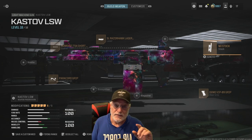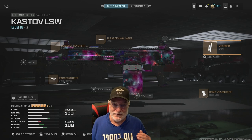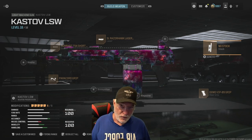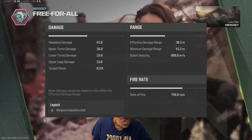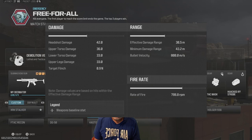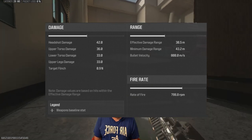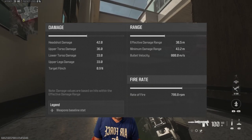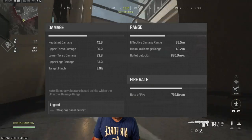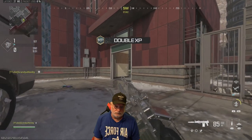Let's take the Cast Off LSW — the new meta in tactical stance — onto the field of honor. Before we get to work, let's look at the damage: 42 to the head, 36, 33, 33. We have 800 rounds per minute rate of fire — SMG-like, fast SMG-like. Effective damage range reaches out to 30.5 meters at 800 meters per second bullet velocity. Hit scan range: 40 meters — 10 meters beyond the effective damage range. Things are looking really good. Don't forget to put her in tac stance.